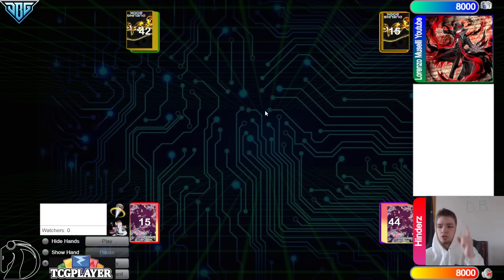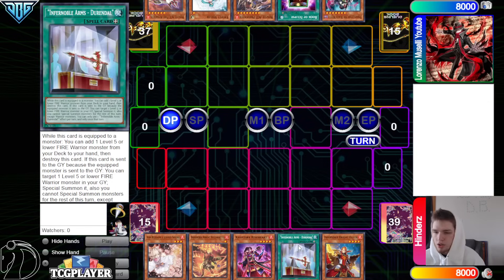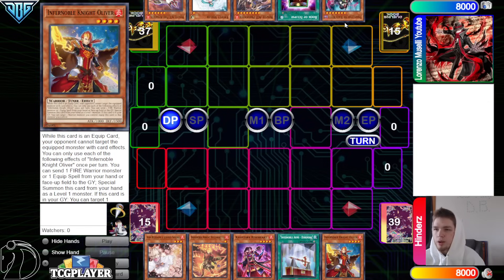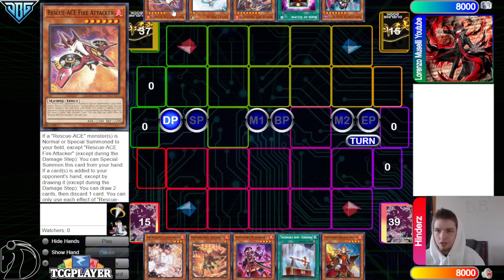Lorenzo wins the Rock Paper Scissors shoot and decides to go first. 42 versus 44. We've got Ashe, Ricardito, Kestira Riseheart, Dorendal, Oliver — they have Black Witch, Book of Eclipse, Preventer, Veiler, and Fire Attacker.